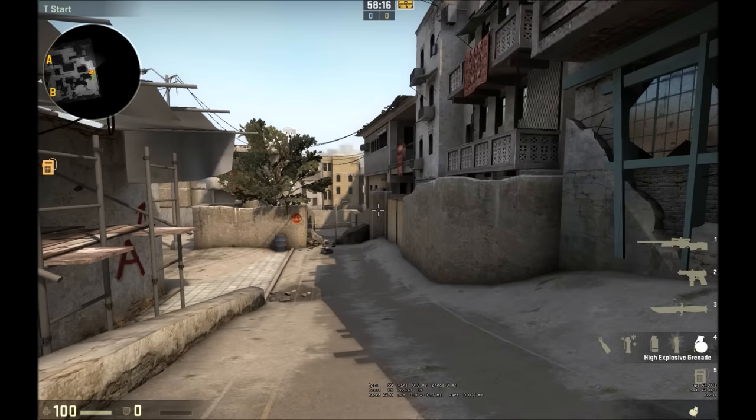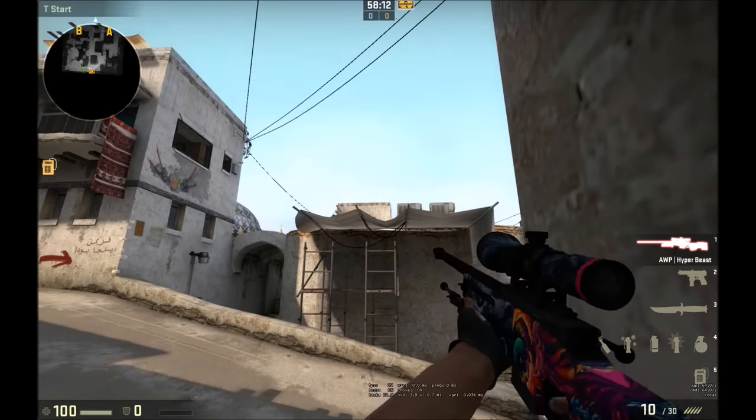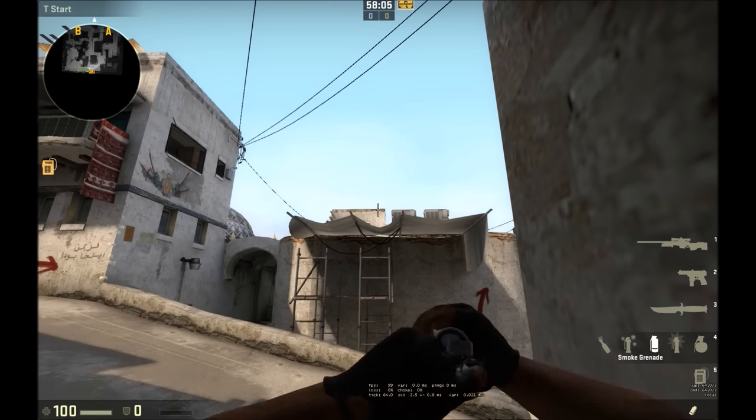For the smoke, you need to get into the corner in T-Spawn. Now aim for the second spot from the right on that ledge. Switch to the smoke and use your jump throw.